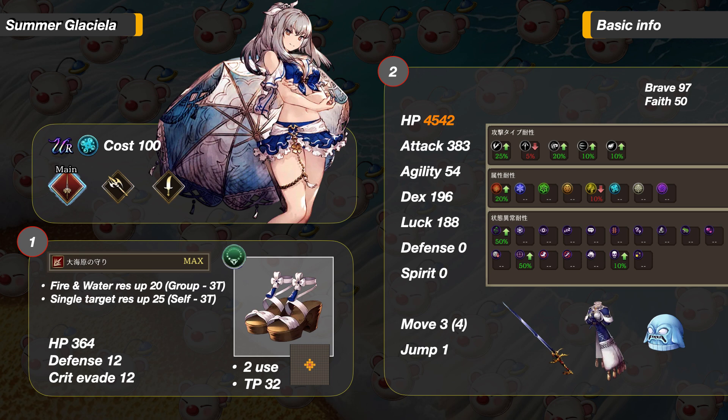She has 45,420 HP, overtaking Raph as the second highest HP unit in the game. Luck is above average at 188, which can help with her crit evasion. Agility is low at 54, but she has a support ability in her main job that can increase her agility and movement by 1 to make her a bit faster. Her attack type resistances are 25 to Slash, 20 to Strike, 10 to Missile, 10 to Magic, and minus 5 to Pierce — very good starting points.